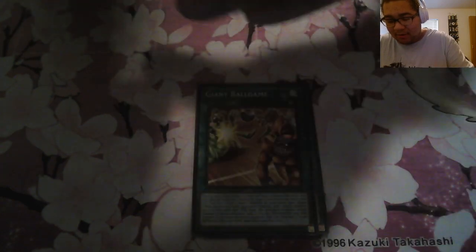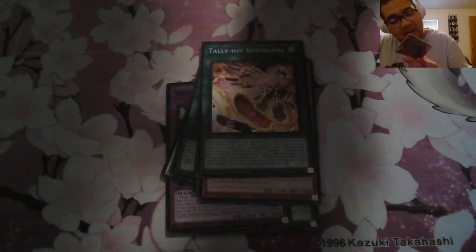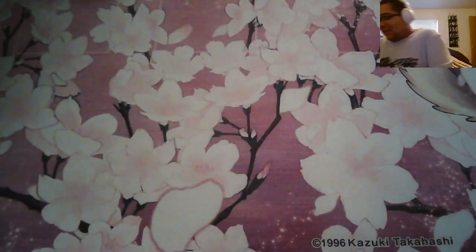I really want to pull the Despia fusions. Evil Eye Unleashed, Giant Ball Game, Armor Ninja, another Chaos Beast, Dogmatica Matrix, couple of aces, Manticore Smashing, Tally Hill Spriggan, and Castle Malar. So far it's not looking too good, guys.